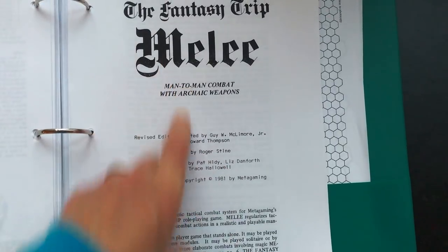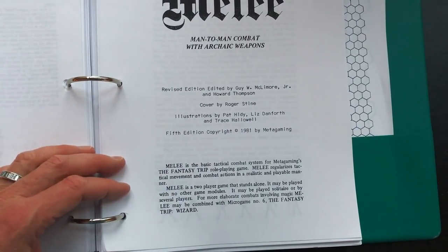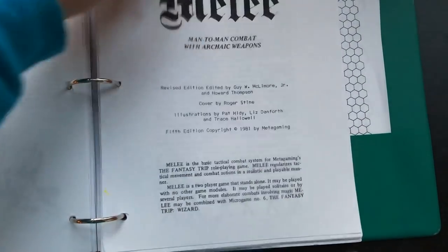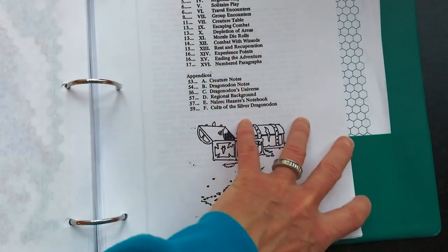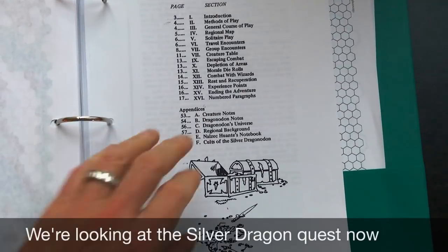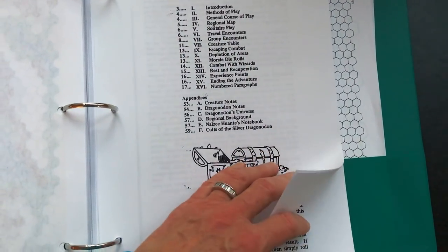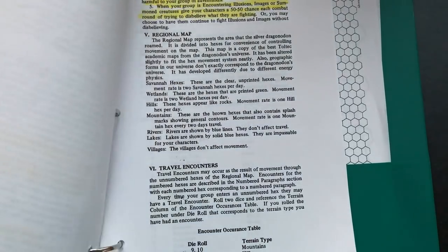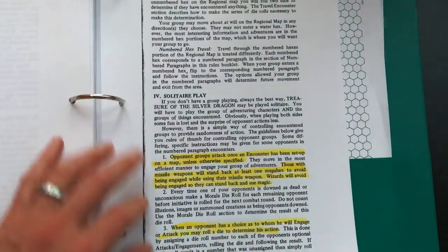Here are the Melee rules — described as the basic tactical combat system for Metagaming's The Fantasy Trip role-playing game. What's interesting is that the description says it can be played both as a two-person game or as solitaire play. There aren't dedicated solitaire rules per se, but it uses a pre-programmed paragraph system to create the narrative, and they give you some suggestions for solitaire play.